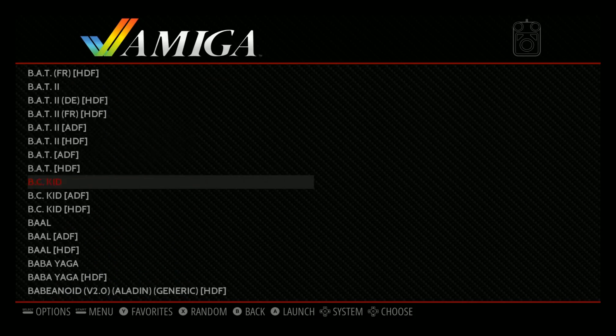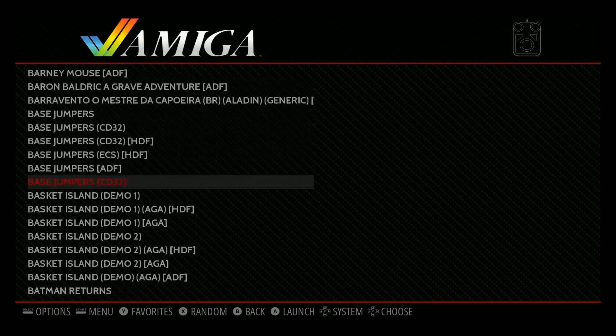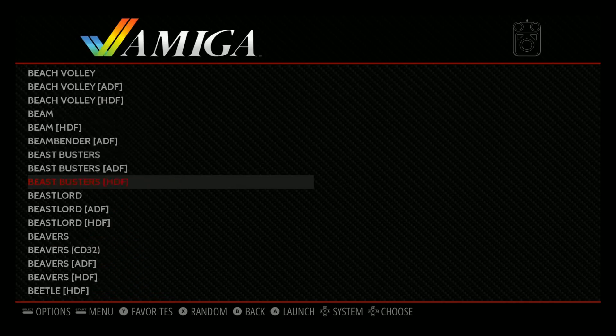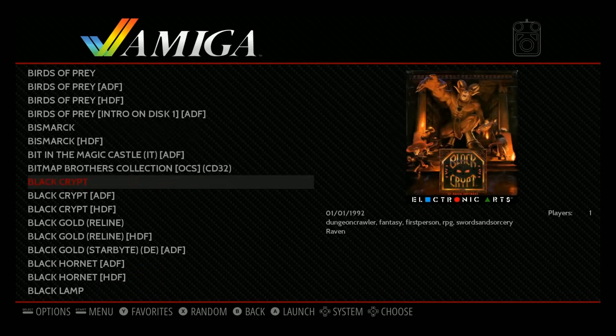We're only on 'Ace' and there are already tons of games — that gives you an idea of how many are on here. There are 703 original Amiga audio tracks that fade in and out as you launch games or exit back to EmulationStation.